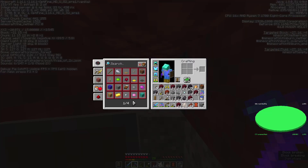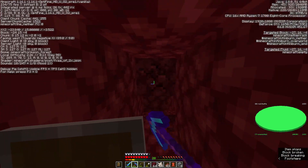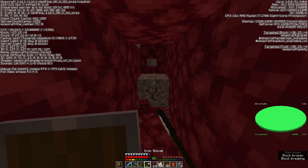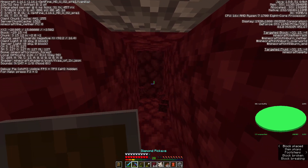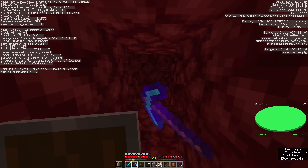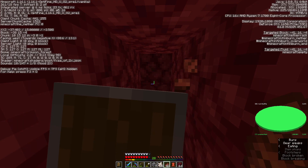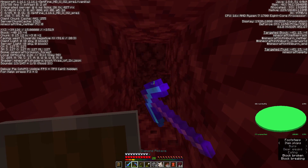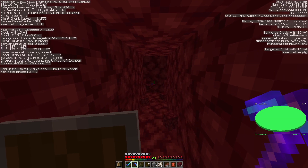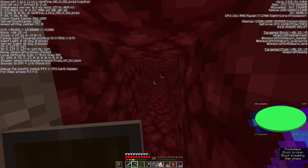Blackstone — is that what it's called? Yeah. And more gravel, and more gravel. Love gravel. I'm gonna get a different block before I run out of cobblestone and get trapped in lava — that would be devastating. Considering we just — I did not put that away. Oh, I'm a buffoon. That's upsetting.